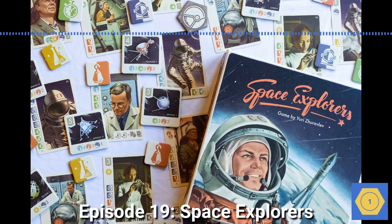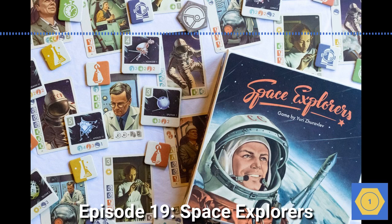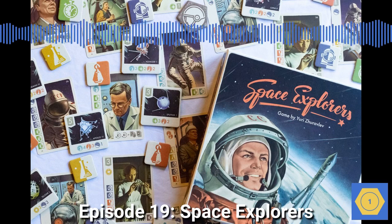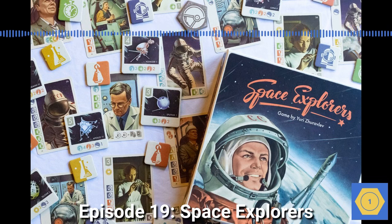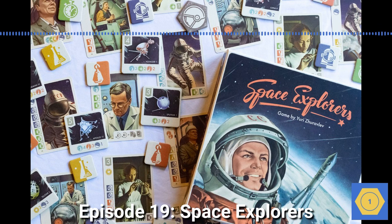Usually in a localization effort, the art stays the same for the most part, and usually the game design stays the same. For this one, we worked on the rulebook, obviously, translating it into English. But the game is language independent — it's all icons — so the cards and things didn't have to change. We had to translate the reference guide of course, and then the rulebook.